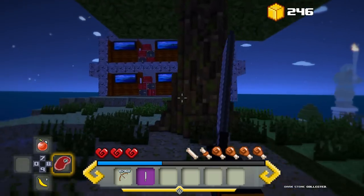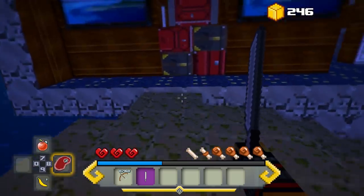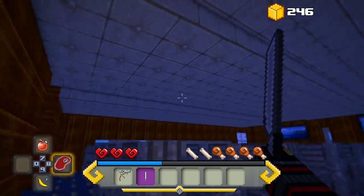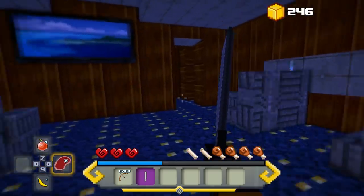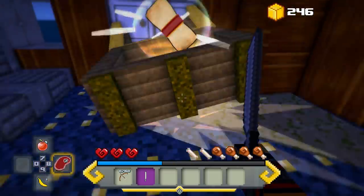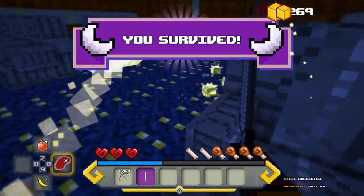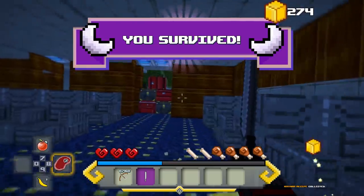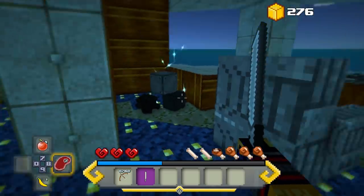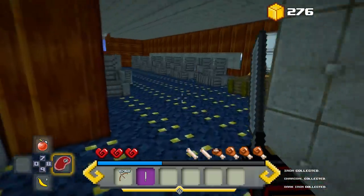We'll chop this down — regular stone and dark stone. As we progress we'll get better stuff. The storyline is we crashed on a plane and we're figuring out where we are. This is part of the plane wreckage. It's always good to do a little exploration because you never know what you may find. We survived the night — it's not that long.